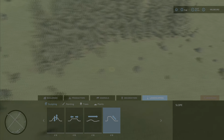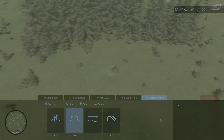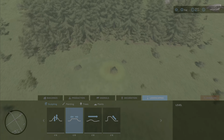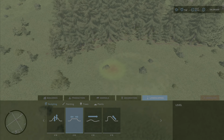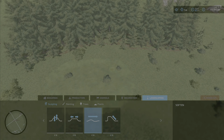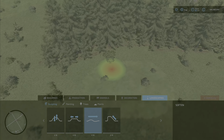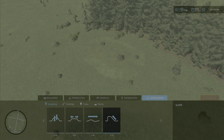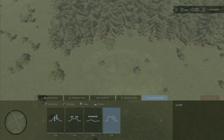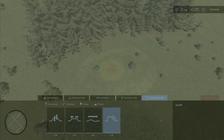First things first, we need a flat area up near the forested area to be able to place a farmhouse. I shall use the smoothing tool just to blend it in a little bit. I will finalize the landscaping further on in the series, but for now this is a start. I'm not sure which farmhouse I want to use and may change it later on.